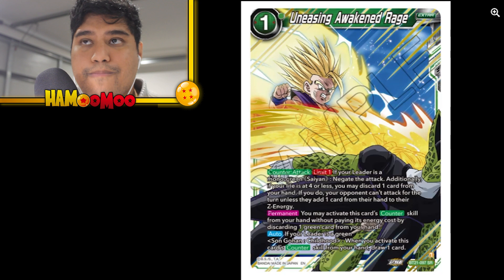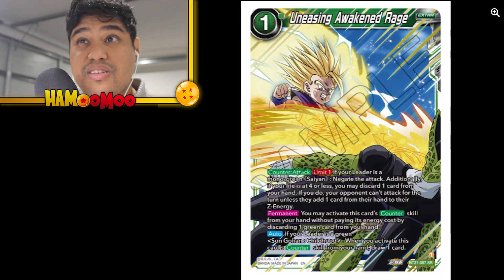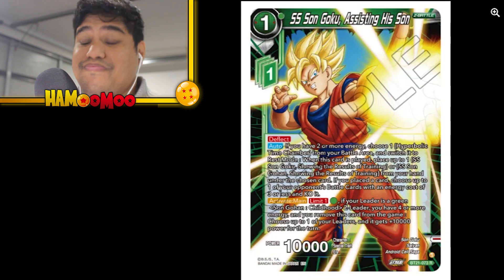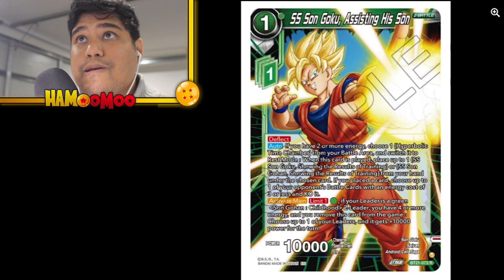With green now, you don't have to pay any energy — you just discard one green card from your hand and you get to stop an attack. Let's say a triple strike attack was coming straight at you — it takes away three of your life — use this, discard one green card, and that's it: you stopped a big attack without paying any energy. To me that just seems too strong. I wish blue had something like that.